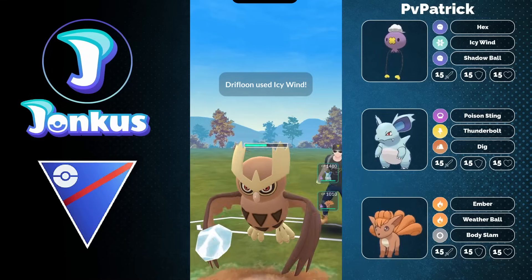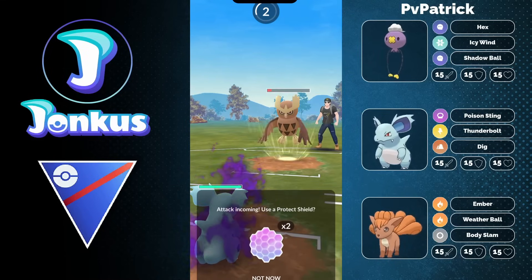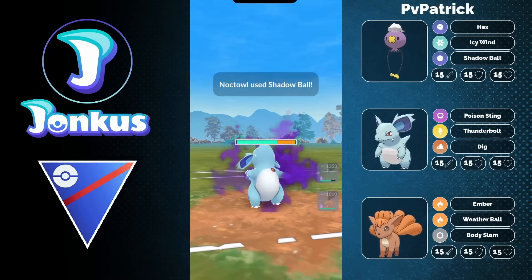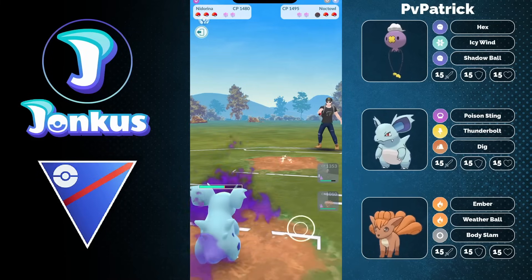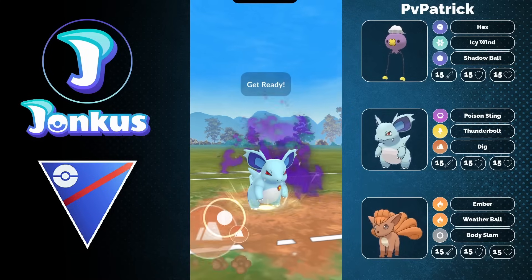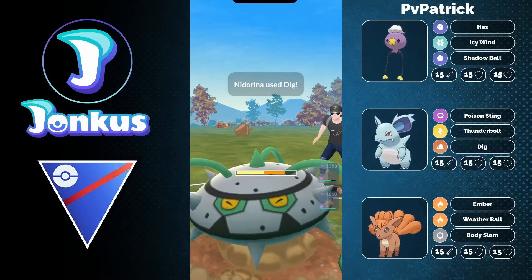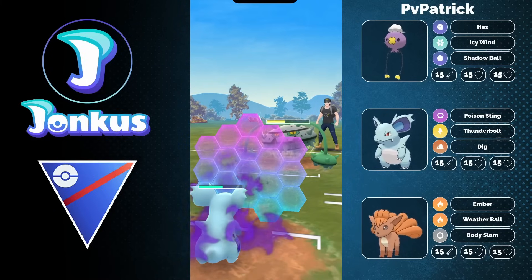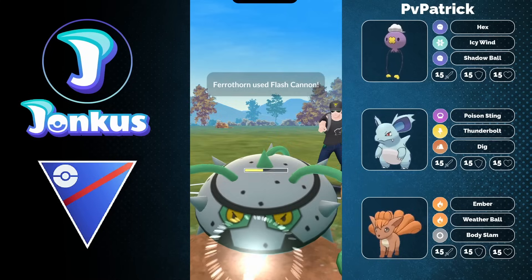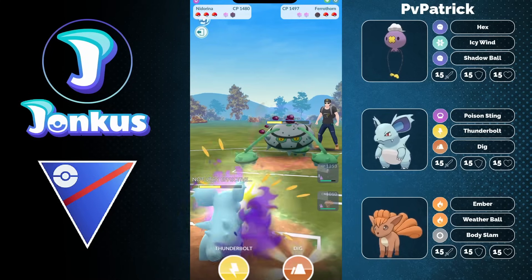But you wouldn't know what to do against a Drifloon — I see one super effective. It's kind of like nobody's going to know. I was confused about the basically no damage, but then I realized Icy Wind actually drops the attack from opponents. This is what happens. I will tell people all the stuff about the PVP because you don't know — Icy Wind debuffs all of them.